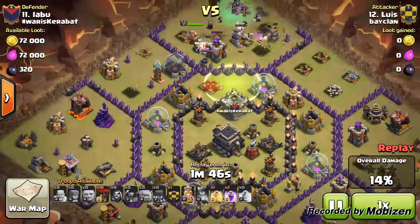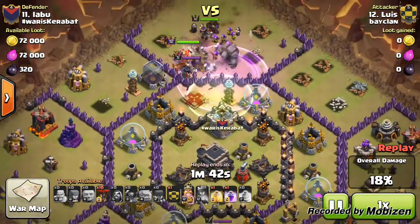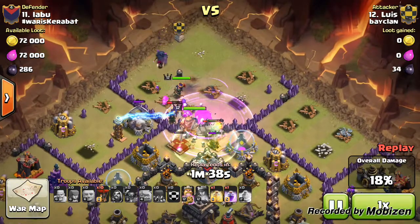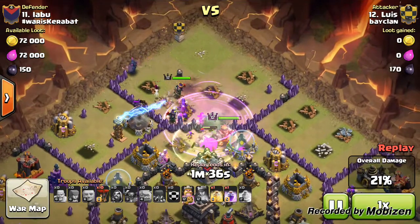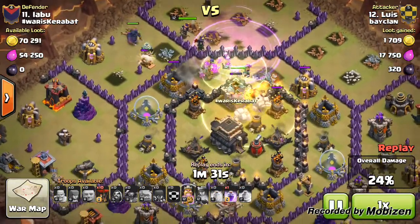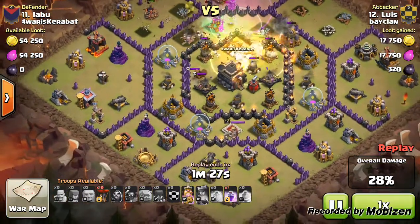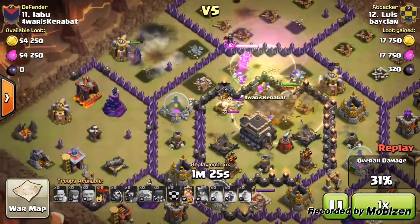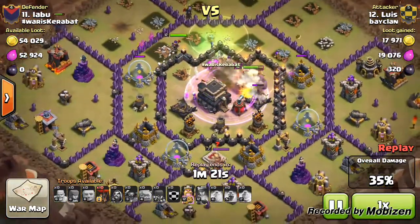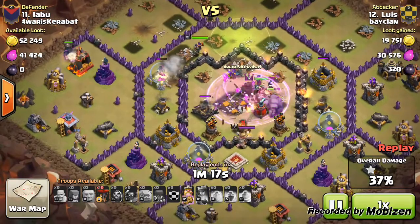From here you can guarantee the troops go toward the center with a jump spell placed — a brilliantly placed jump spell. They're able to jump into all the layers of the wall and into the core of the base. One PEKKA goes around the outside — I don't know if this was intentional, but it works out really well. The golem has gone into the center.